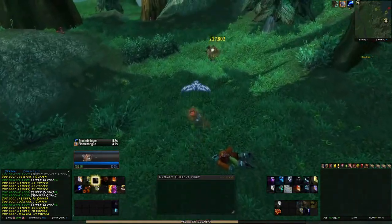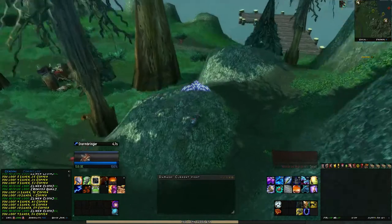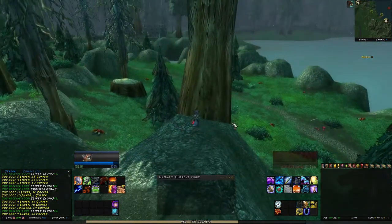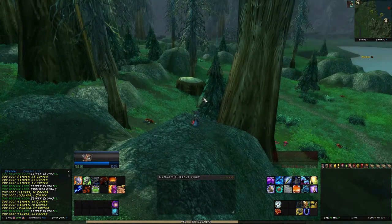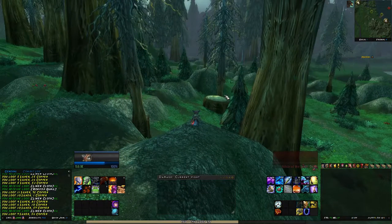You can use this place as a filler if you just need a little amount of linen cloth. But I would totally recommend either Wetlands or Duskwood for this kind of farm. I ran around here for one hour and looted two green items for quite a decent amount of gold — but as I said, this is not a gold making guide, this is a cloth farming guide. And for cloth farming, this area is not recommendable at all. That's why it's on the third spot.